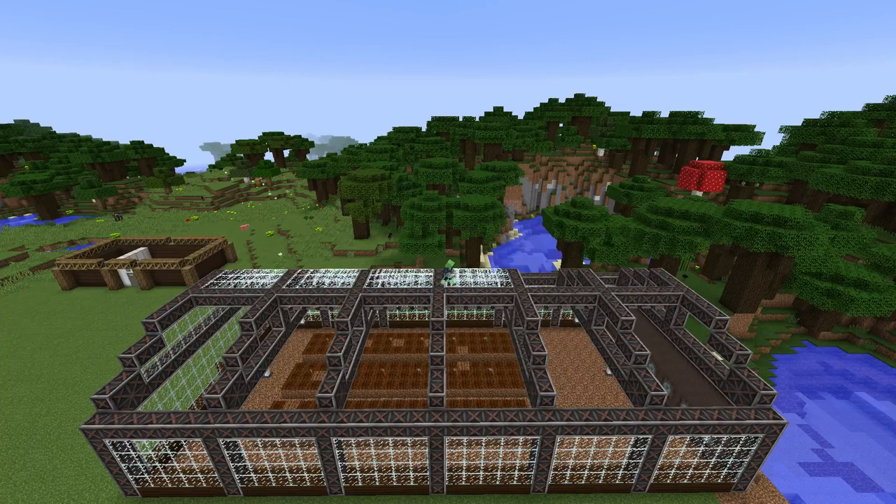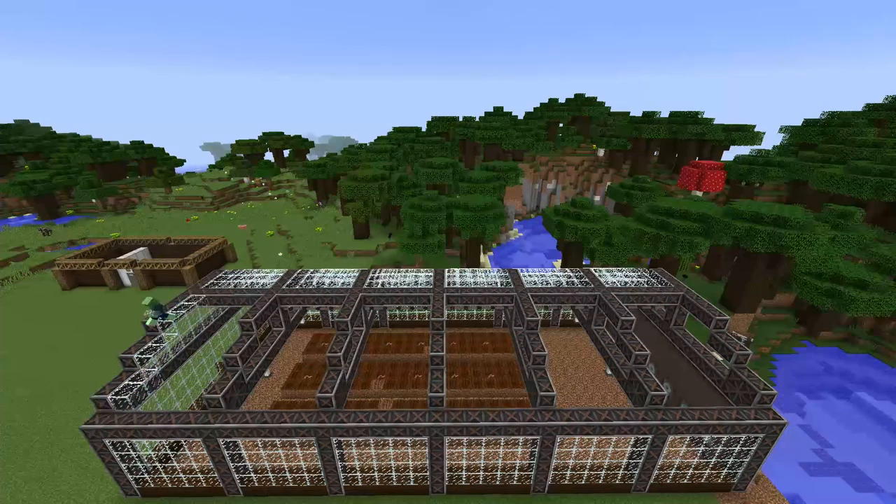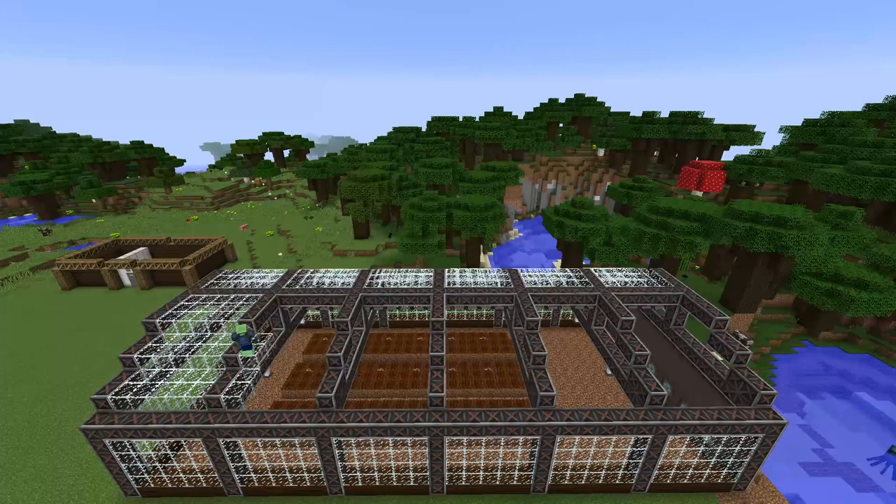I spent a long time in a creative testing world trying to figure out what type of glass I was going to use on this project. In the end I decided to go with vanilla because greenhouses tend to have divided up glass textures and because vanilla glass is cheap.